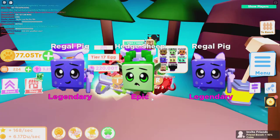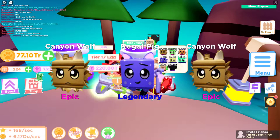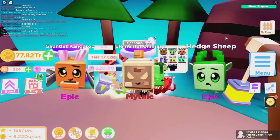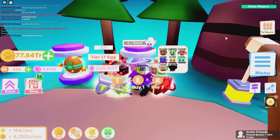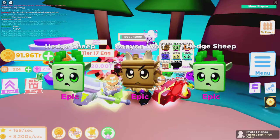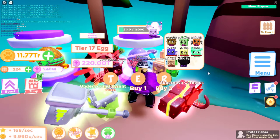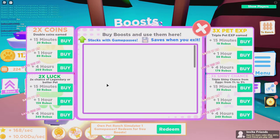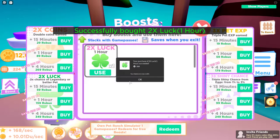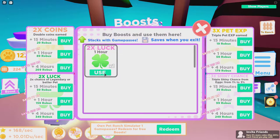We're almost to the guaranteed 1,500 as well so I'll have three mythics soon, but still no divine. I don't know why everybody else gets it at like 500 pets hatched and I have to wait till 15,000. There's my second guaranteed. Coming up on the first 1,000 to the guaranteed divine — still nothing. Over 2,000 eggs hatched and still no divine. I'm gonna use a boost — one hour — to try to double my luck and get this pet sooner.